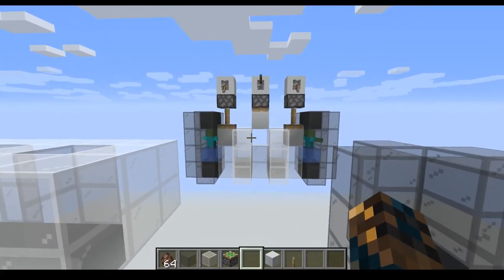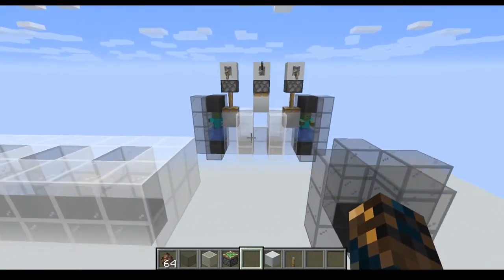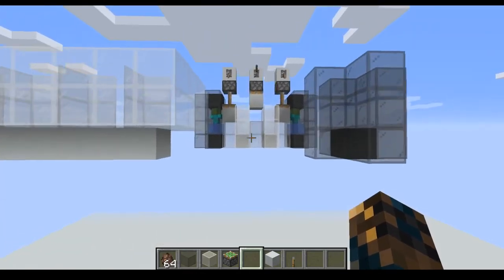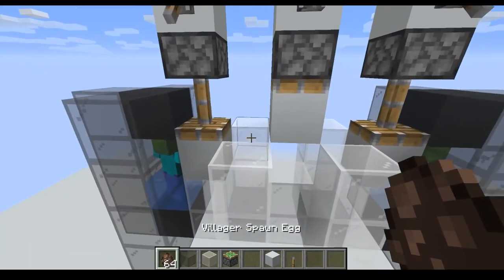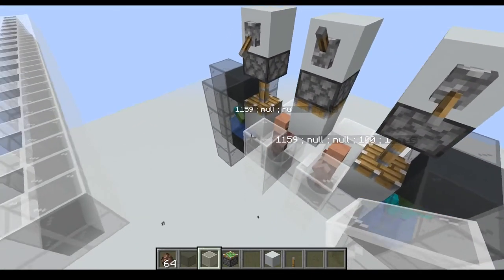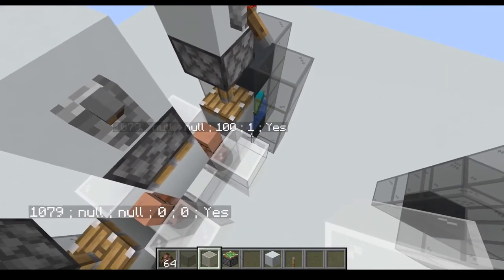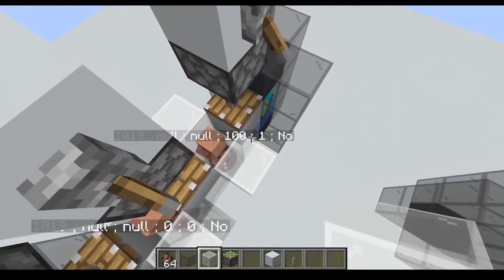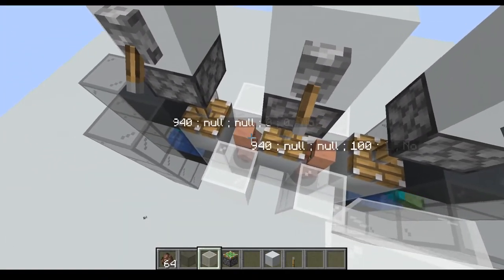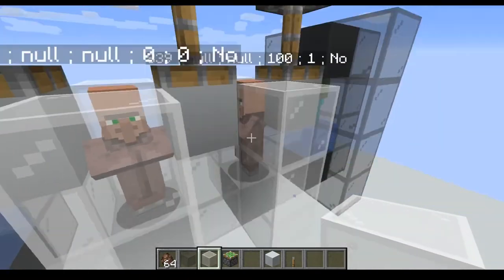To control which villager gets gossip from which villager, you use a system like this — it's easy to build, though getting the zombies right can be annoying. You put two villagers together and they share gossip. So this villager got an entry with himself. Now we need to make sure the other villager also gets an entry with himself, and to do that we need to make sure this villager shares gossip first.